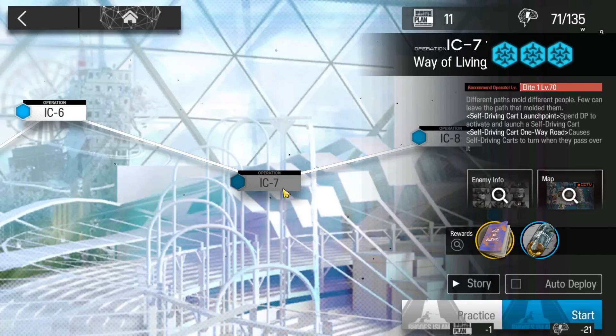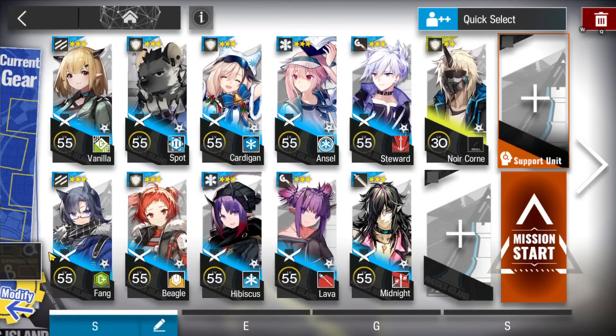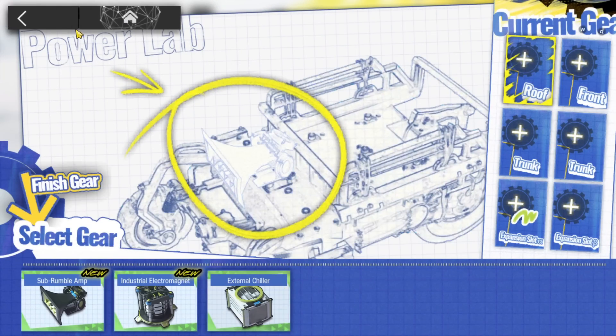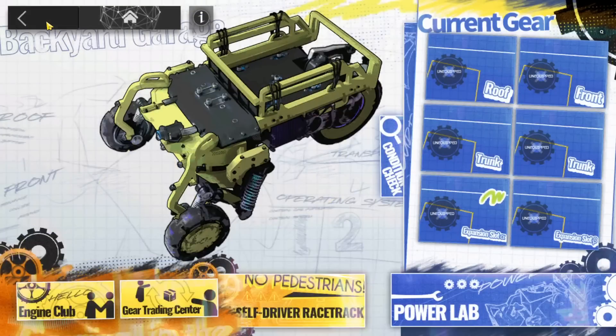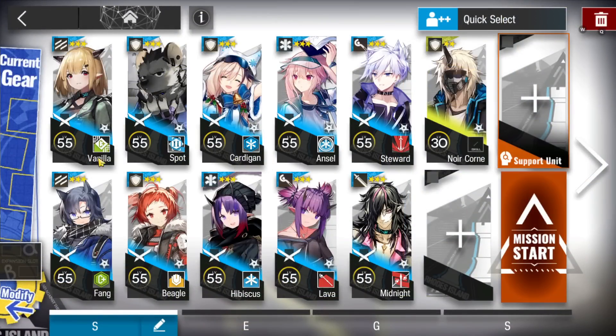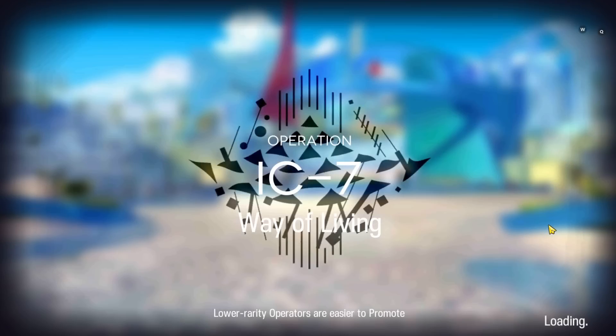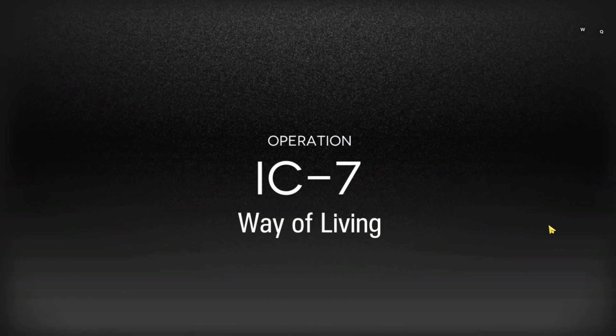Let's clear IC7 with the land squad. If you have some good stuff, just put it on to make the stage easier. The squad is: two of your best vanguards, three of your best defenders, two of your best medics, one of your best AOE caster, one of your best caster range guard with a bit of arts damage, and a defender for emergency. If you have better units, it will be a lot easier.